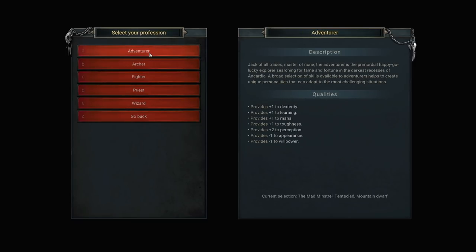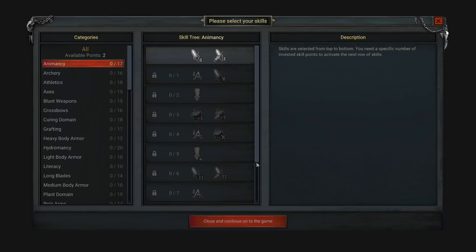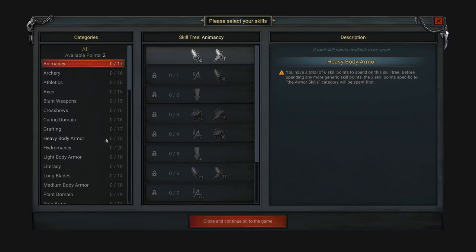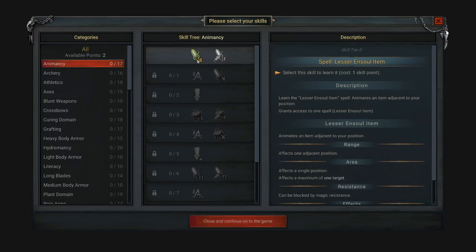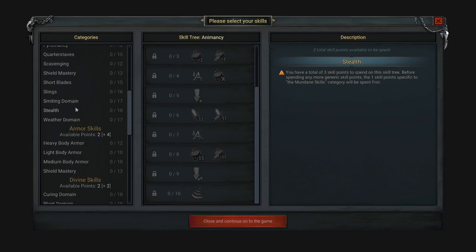We have adventurers, archers, jack of all trades. I think we'll go with the priest today — more mana, more willpower. There's a lot of varieties here with our developing. Anomancy, for instance — we have two points right now and we can put a point into Anomancy, which allows us to ensoul an item. I dabbled with this in my test game and animated a sword lying on the ground and ran around hacking up little goblins. You can go all the way down this tree: animate things in line of sight, greater animate things, whatever.